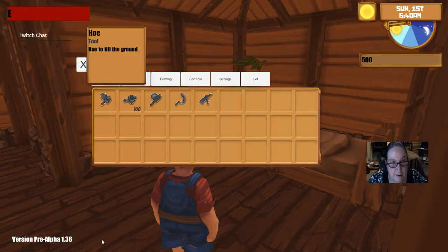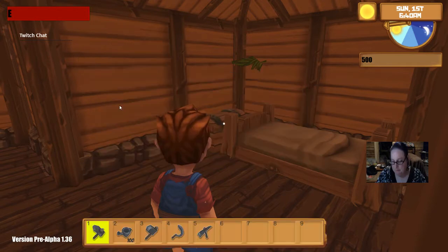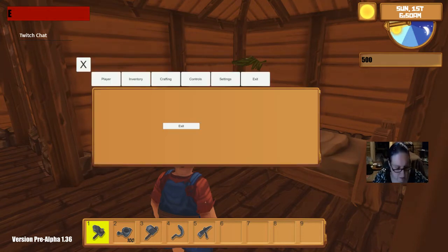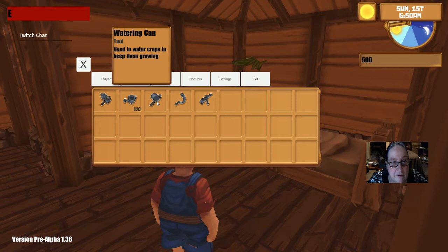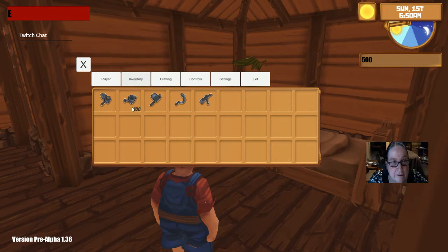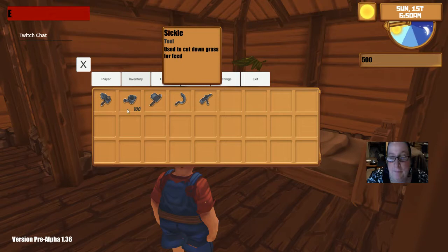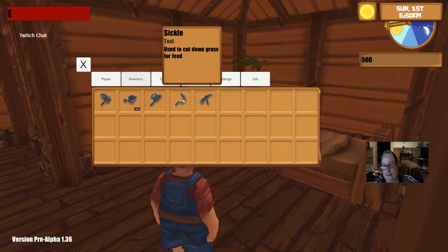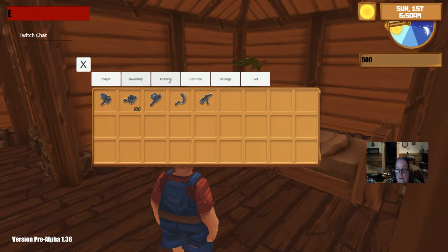Let's see what I've got. Inventory. The mouse does seem to work a little. Let me see if my controller works. Nope, I don't seem to be getting anything with the controller. The mouse works. Chopped down trees, watering can - guess what that does. This looks like a hoe. Hoe used to the ground. Sickle. I play so much Stardew Valley - I know I'm going to be calling that a scythe, I apologize in advance. And this is probably a pickaxe. That's pretty standard.